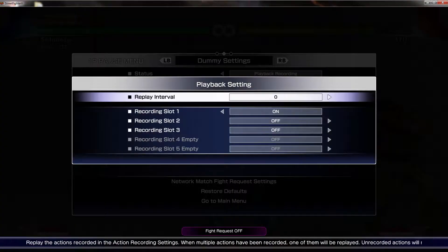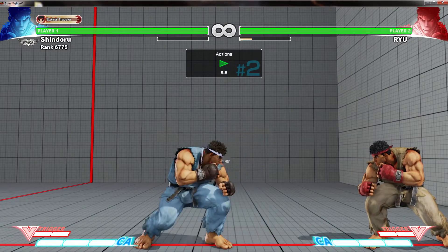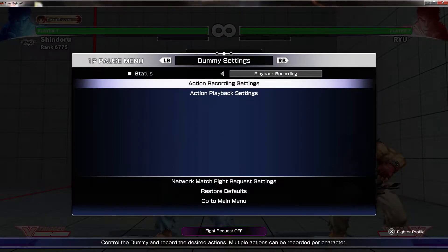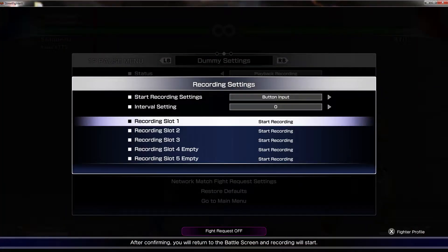Of course there are always other normals that people will use — for example, the sweep. Before I show you the sweep, I need to show you the crouching medium kick first, because then you'll understand. It's also very important because training footsies against the NPC dummy is hard.